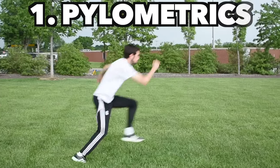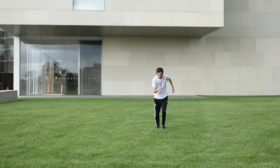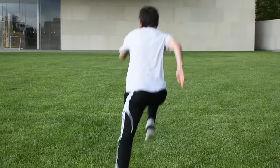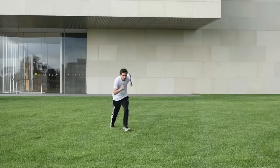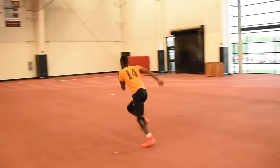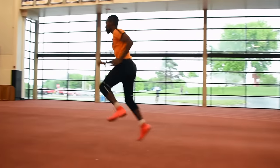Plyometrics, which is essentially jump training — these are exercises that are going to teach your muscles to put out maximum force in a small amount of time, with the goal of increasing power, speed, and explosiveness. In the first example, you see B jumping out at a slight angle, alternating feet and really pushing off as soon as he hits the ground. You can do these one-legged as well. Notice that I still pump my arms as I hop, and as I get to the end I go back to the bounds for a few steps and then sprint out.